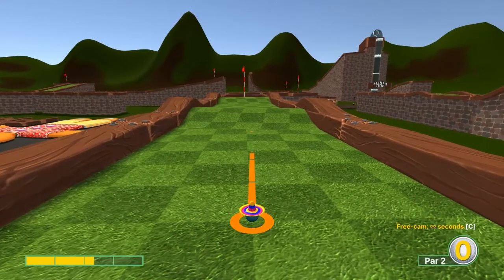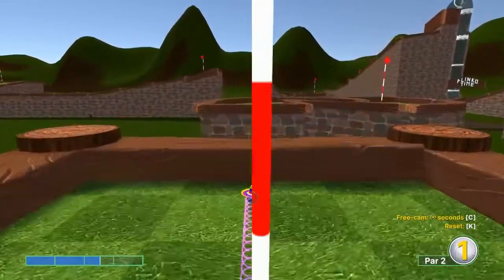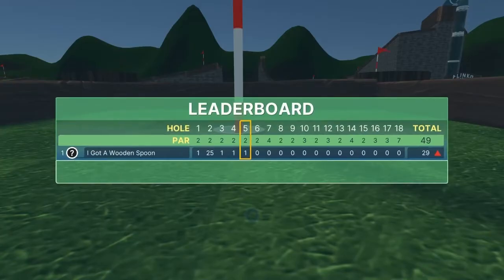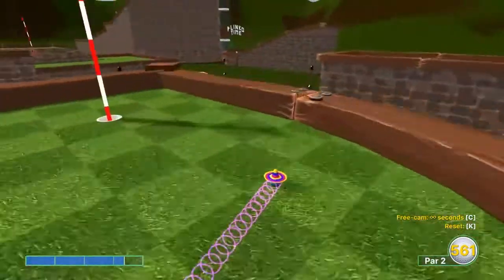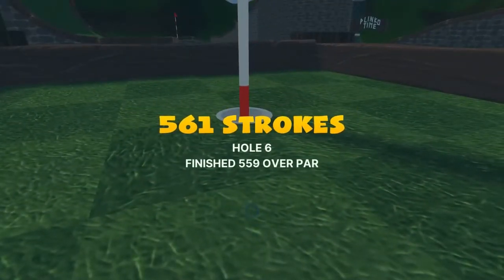Number five: straightaway at two and a half speed for a hole in one. Number six: very specific shot — 3.4 speed, going to this back post behind us, right in the middle brown there, for a hole in one. You've got to get it exactly right to make it though.